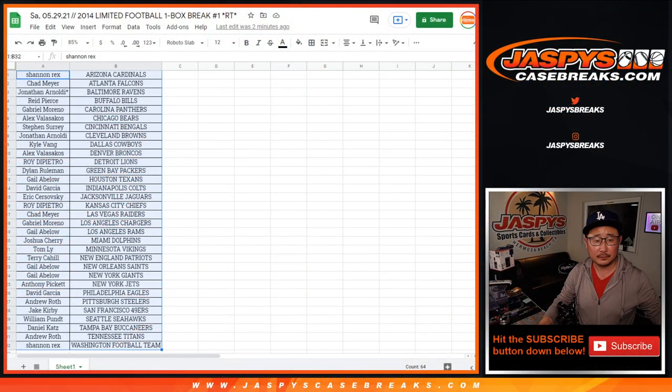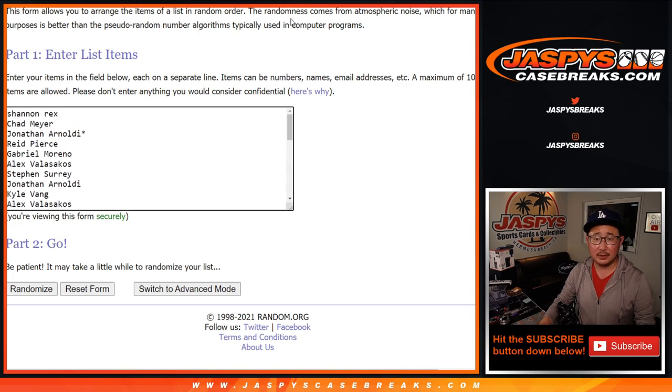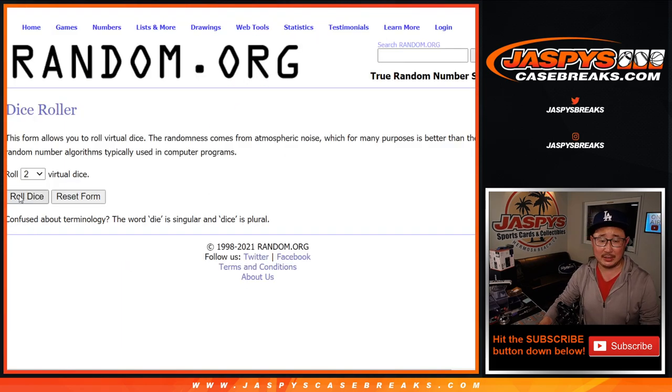Alright, let's flip back here. Let's grab everyone's names again. There's the new dice, there's the new list. Let's roll it, let's randomize it.